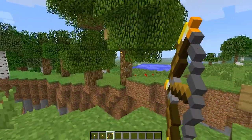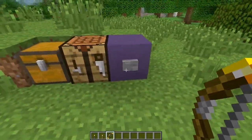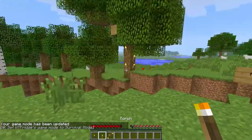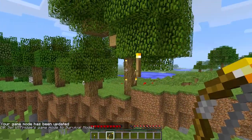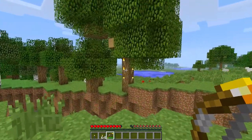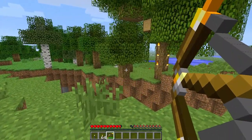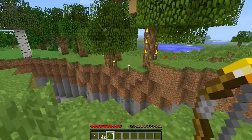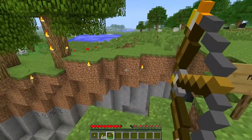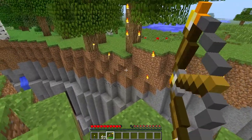Start shooting torches at things. I'm in creative mode right now, so let's go ahead and switch to survival mode. Now I only have one torch in my inventory. So if I shoot this torch, it's going to deplete it — which is why I have a stack of torches. If you just hold right-click like you're shooting an arrow and shoot the torch, it'll deplete it. It does have the same durability as a regular bow — as I keep shooting, the green bar appears and slowly depletes.